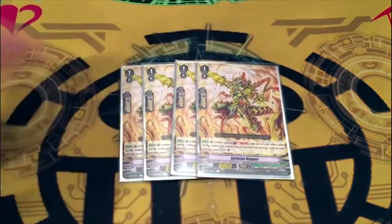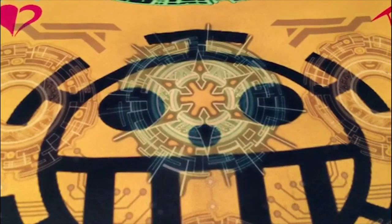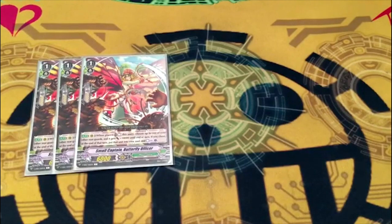Four copies of Spiteful Hopper — on place for rear, soul blast one, give another card 6k, and if you have no face-up damage, counter charge one. Giving things power is nice; you like to give it to Antlion. Speaking of which, I realize I never actually said what Antlion does — I was just talking about why you run it at one. You give Antlion more power, it gives you a potential counter charge, which is good because this deck needs it with counter blast two for Spark Hercules and the Mantises also counter blasting.